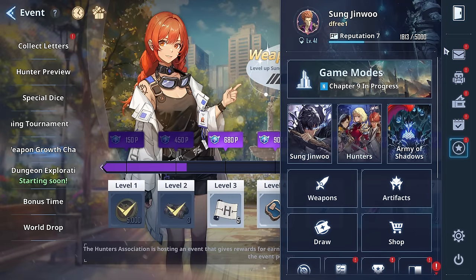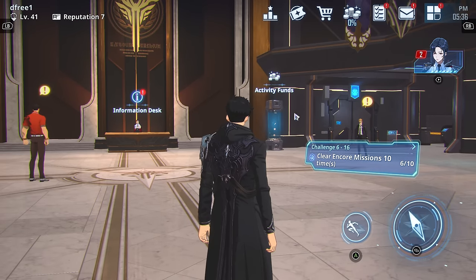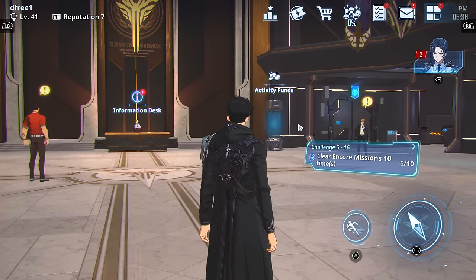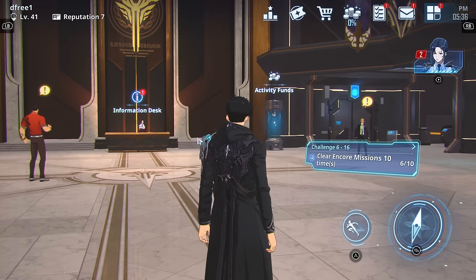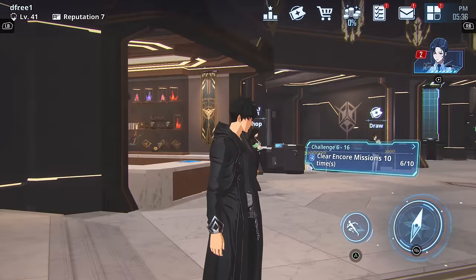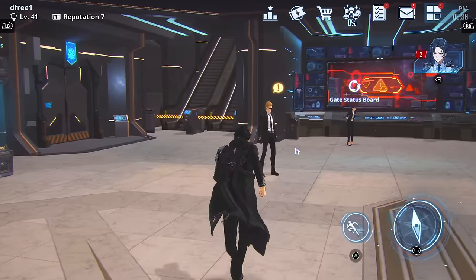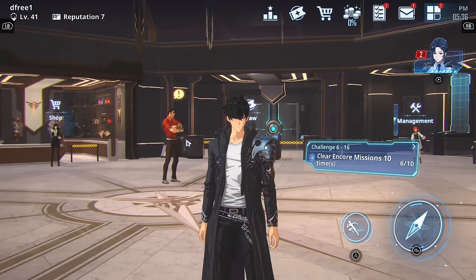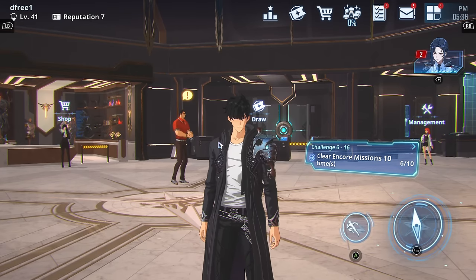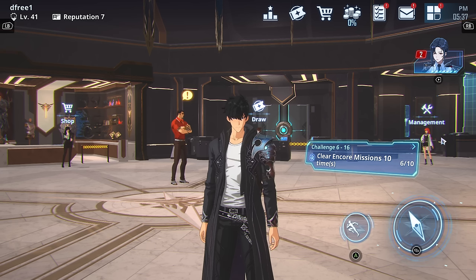To summarize: we went through the entirety of the shop. The most important purchases are those two packs — the one for gates and the one for activity funds. The third one that gives you the daily gold drop, essence stones, and the chest is super strong as well — all of that for about $10 is great value. Thanks for tuning in, hope you enjoyed — hit that thumbs up, subscribe if you're new, and I'll see you in the next video.